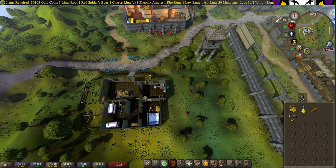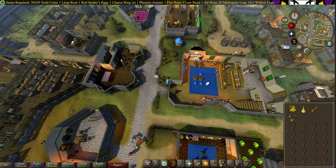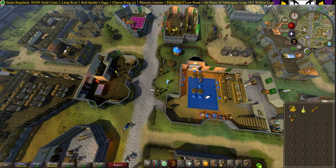Go ahead and enter the Champion's Guild. And now to collect your reward, head to the center of Varrock, just South East of Varrock Square where you see the cages. Talk to Toby.